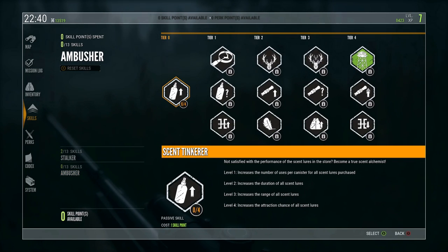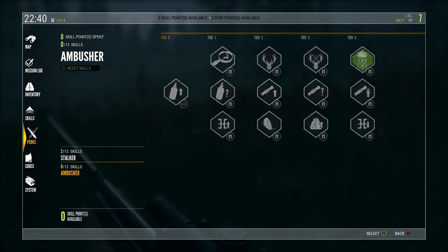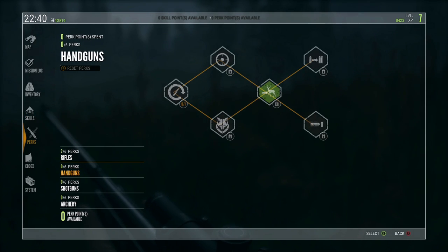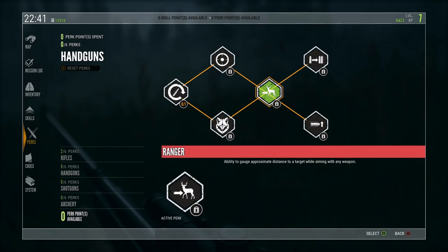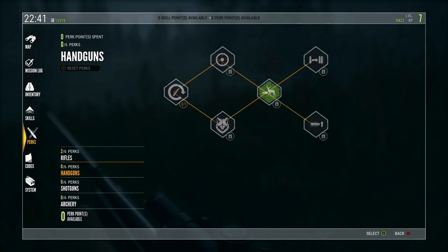I've already been unlocking a couple. There are two different skill trees - you've got your Stalker and your Ambusher, both pretty different from each other. And then you've got your perks, which are simpler stuff - like sprinting and loading, and the ability to gauge approximate distance to a target while aiming with any weapon. That's good.